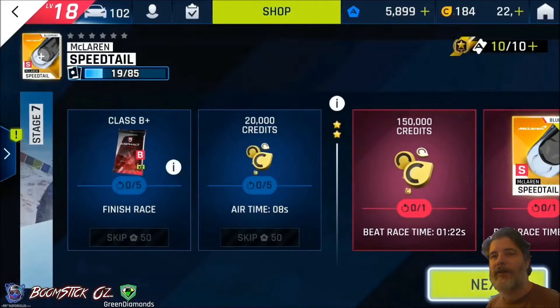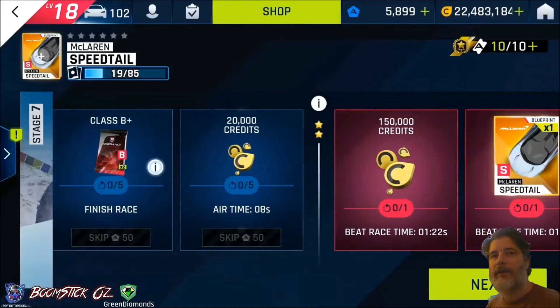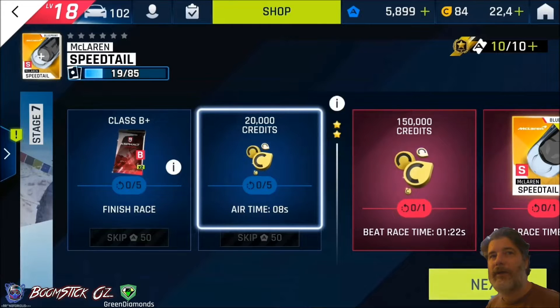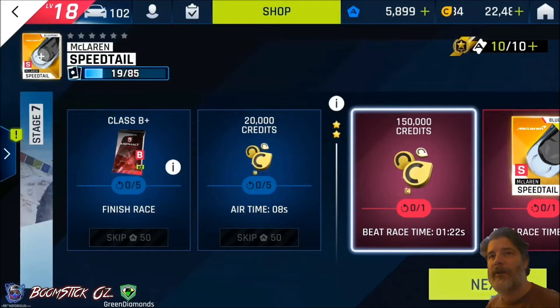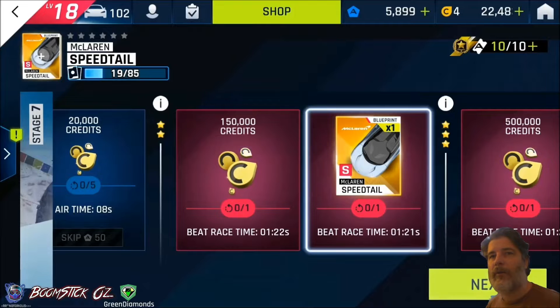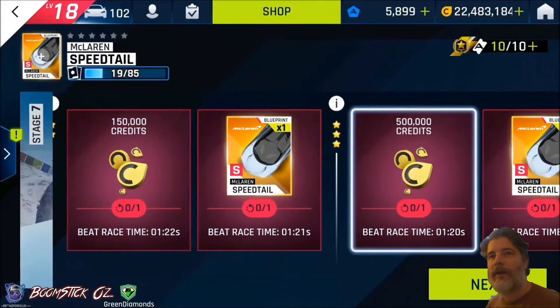Hopefully you got it to 5 stars in last week's car hunt. Having a look at the conditions, you'll get 2 red class B event packs for finishing the race, 20k credits for doing 8 seconds of air time, 150k credits for beating a race time of 1.22 seconds, a blueprint for beating 1.21 seconds, and half a million credits for beating 1.20 seconds.